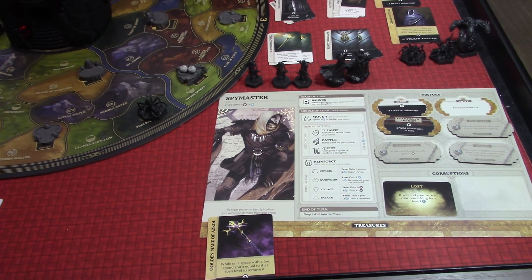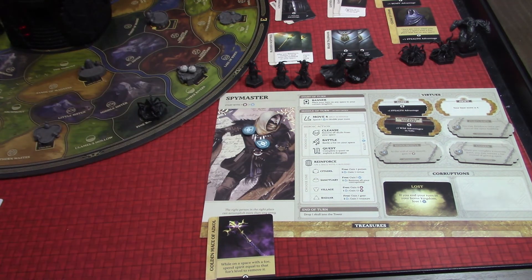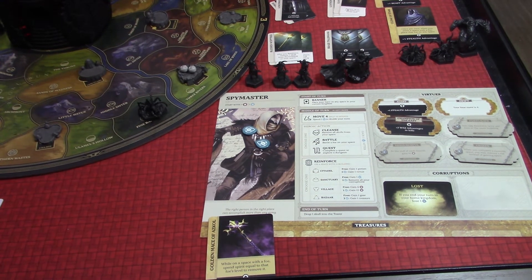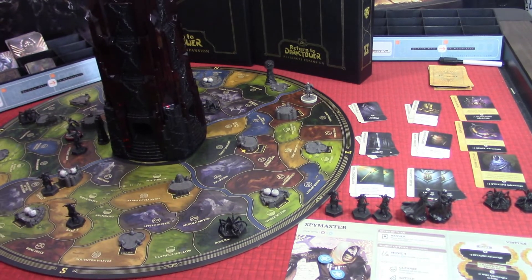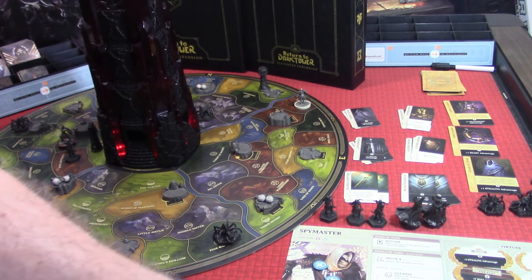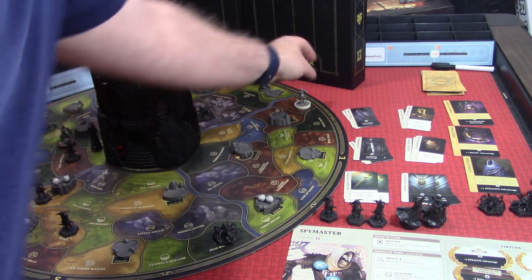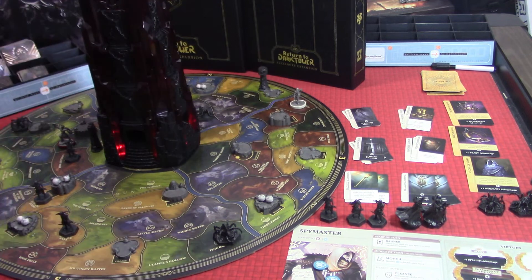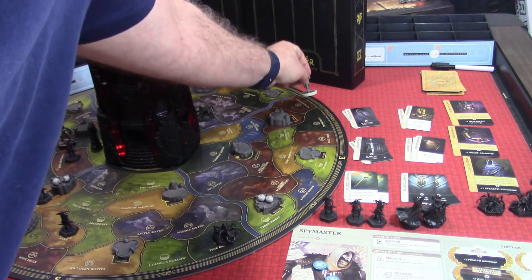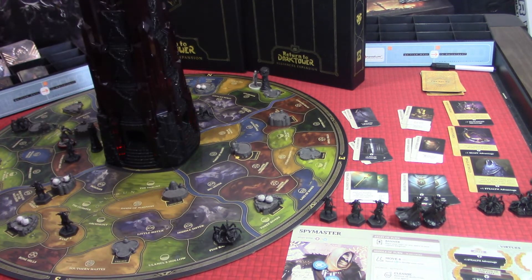I think I can still get Zyda by giving up a treasure — we might as well do it. For our movement, we're just going to move over to where Zyda is. A companion is powerful, so we're going to move back over there — that's our move and that marks the end of the Spymaster's turn.